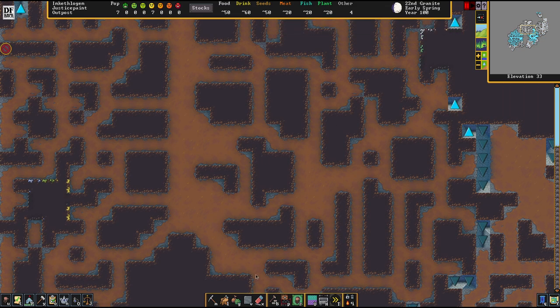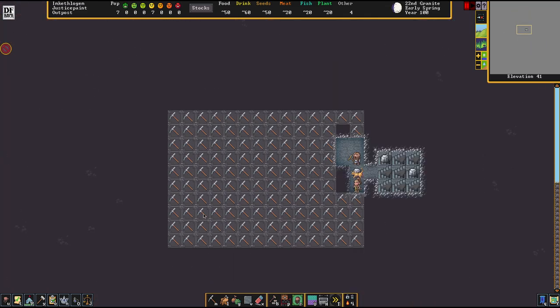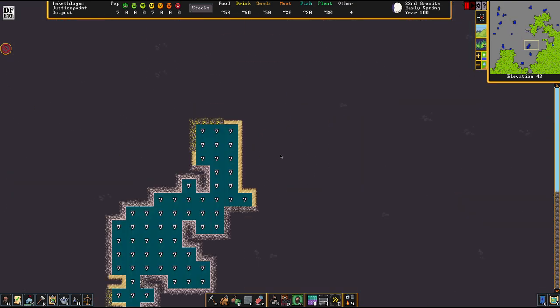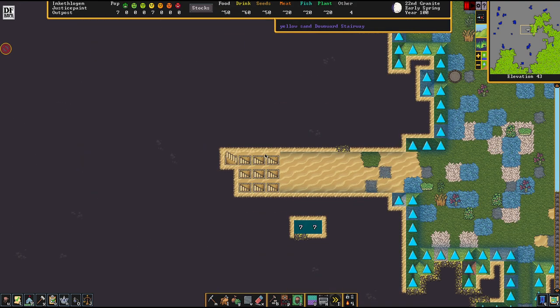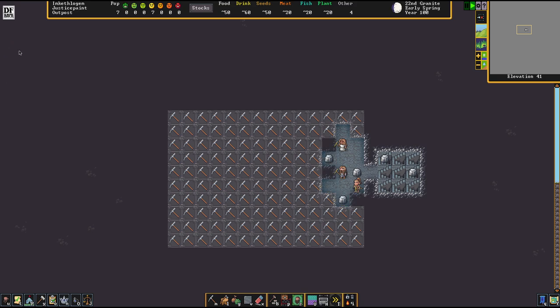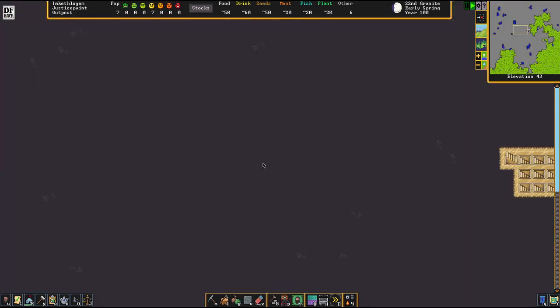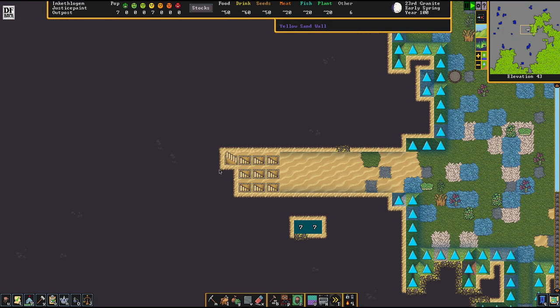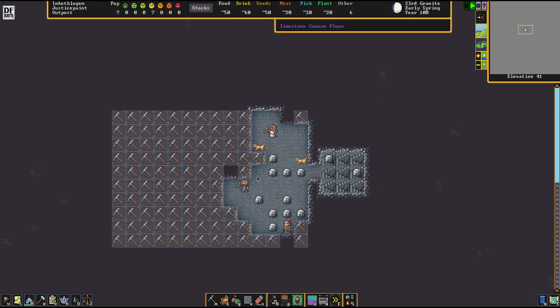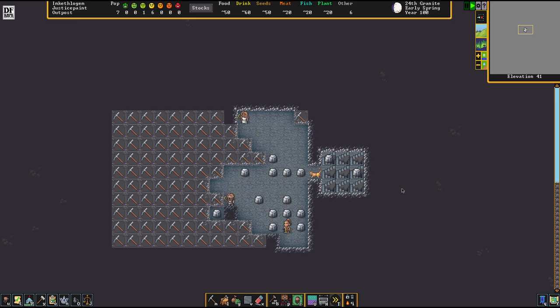We're just going to roll a boulder on that hole and call it a day for now. Under no circumstances do I want this open while I'm setting up the basic perimeter of the base. I'm a little confused about where the aquifer is that I was promised. The aquifer is so important mostly because without one, agriculture will be quite hard. But we got murky water, and that does the trick as well - we'll use that if we don't get the aquifer rolling. I'm going to carve out the basic design and then talk about how I want to run the basic infrastructure of Justice Paint.